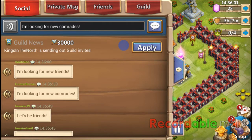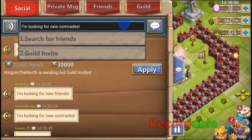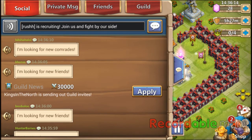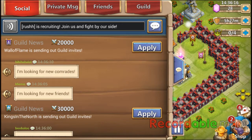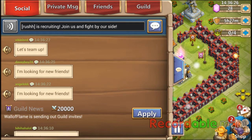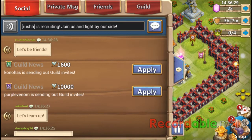This is a quick tutorial on how to get your guild members, or get some more guild members if you need some. As you can see I'm putting advertisement out, but I'm waiting until it goes away because I don't want people trying to apply for other guilds besides mine.